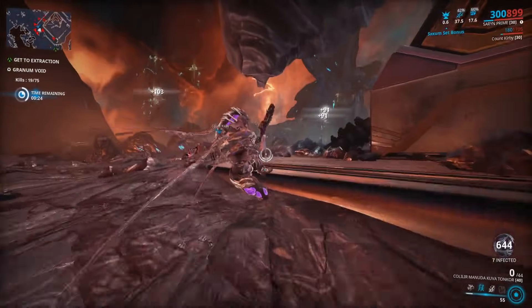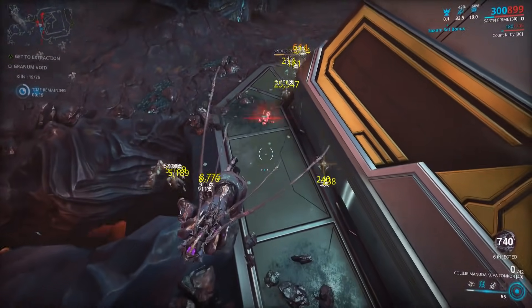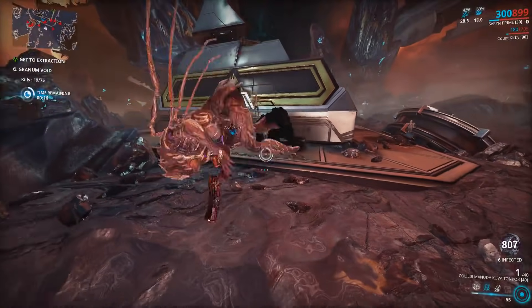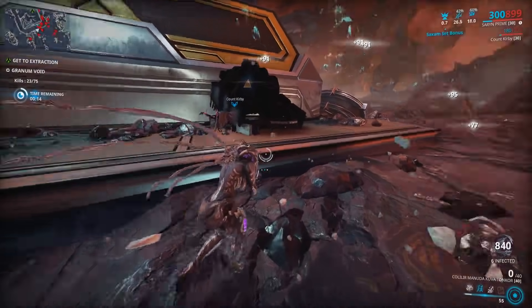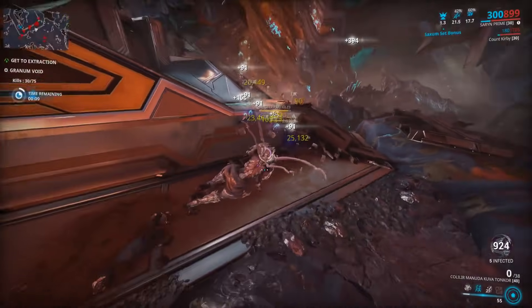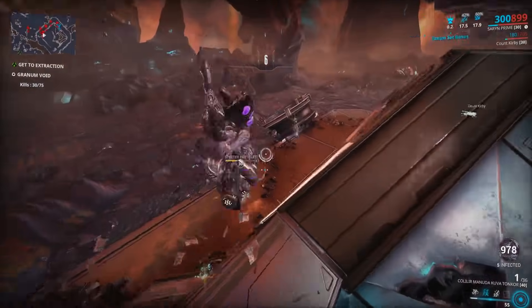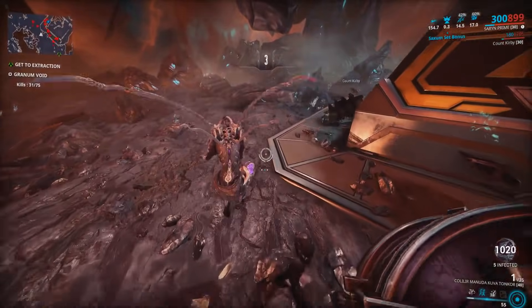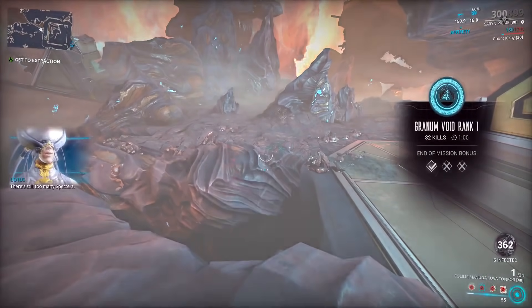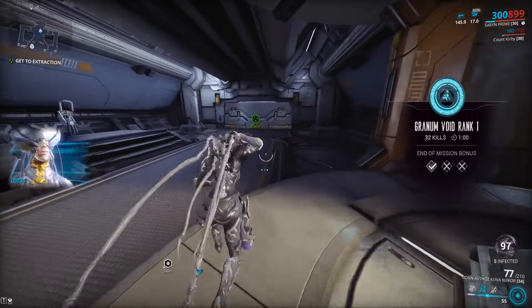I'm doing this on Saryn just because that's who I had equipped, with the Bramma. These enemies die in one shot, especially with the new Galvanized mods — get a couple kills and now you're doing like 200 multi-shot with your Bramma or Tonkor. It's gonna be nasty and you will easily get the completion. I'm not really trying very hard — this is a very casual run — and two more kills and I've got the tier I need to get the larvaling to spawn.